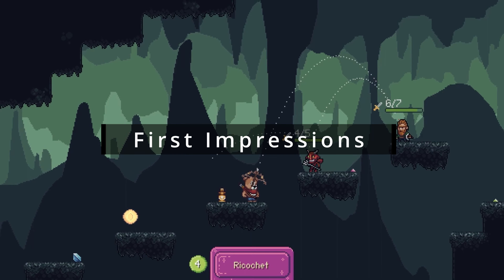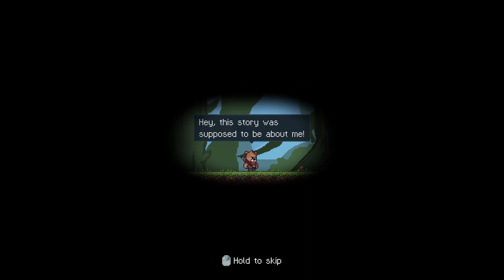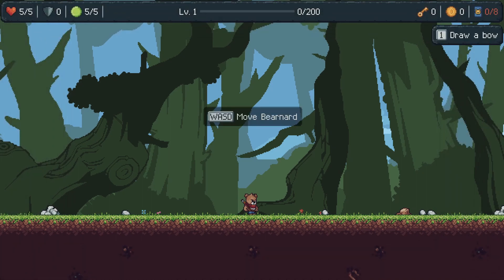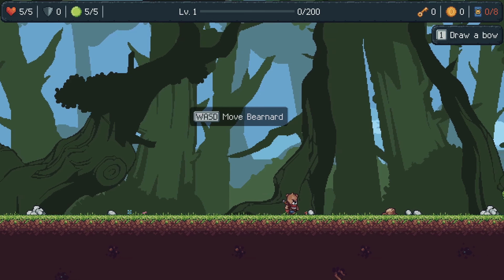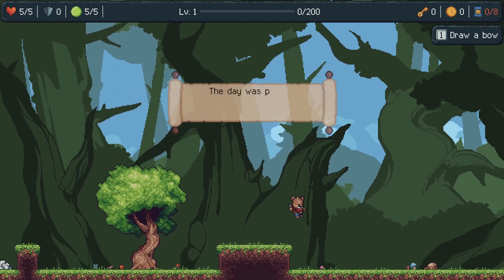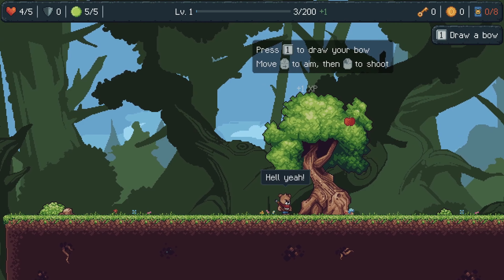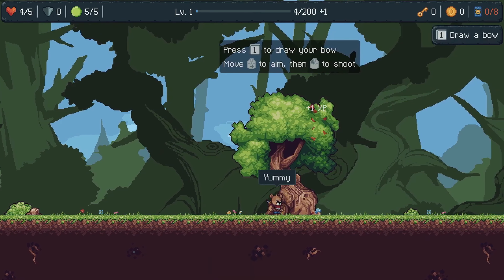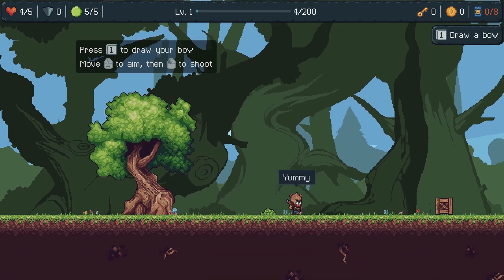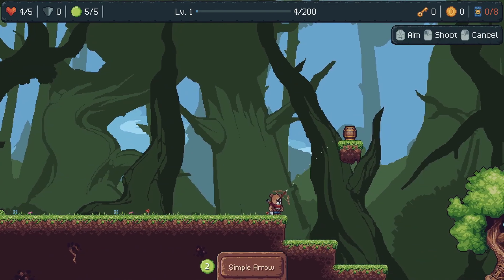As first impressions go, Bernard starts out pretty strong, introducing you to the main character and providing some of the story. But it really grabbed my attention with the interesting combat dynamics and how you can control your main weapon, which is a bow by the way. The pixel graphics look nice, crisp and fresh. After growing up during the NES and SNES eras, pixel art games will always have a special place in my heart. Bernard starts throwing you into some combat pretty soon after the introduction, including some battles that seem pretty tough at first until you look around just a little bit better.